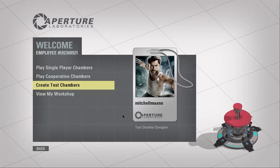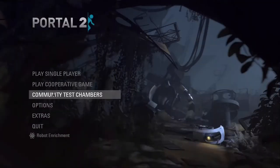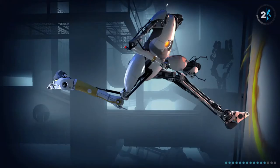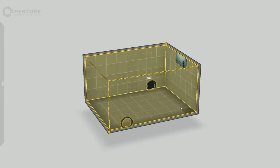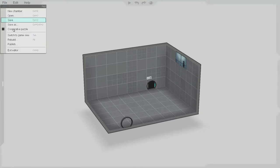Hey everybody, welcome back to another video, it's CheshitDom right here. We're going to be playing Portal 2 custom test chambers — not the kind you're thinking of. Like, you can just hold R and B and hit P over and over again, and it's just black and white. You can't change the texture or anything, and honestly it's not cool at all. We can change that — I'm going to show you that at the end of the video.